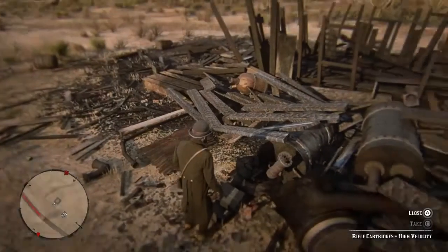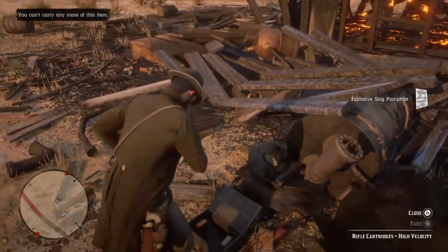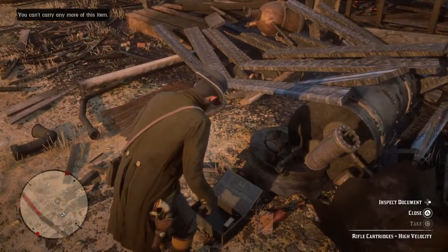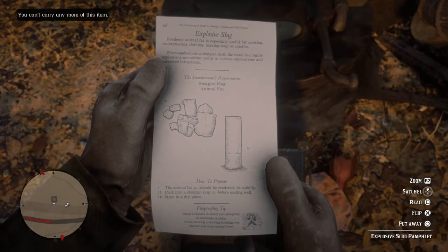It's gonna be right there, and if you haven't been to the location yet you'll see a cool little explosion — make sure you don't miss it. It'd be kind of hard to miss, kind of hard to see at first, but just look towards the big part of the rubble and you'll see it in the back — a little square box. And there it is: explosive slug.